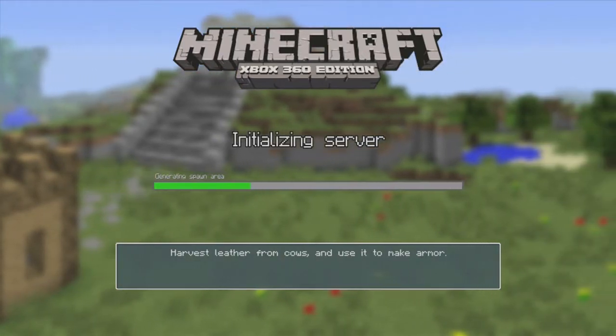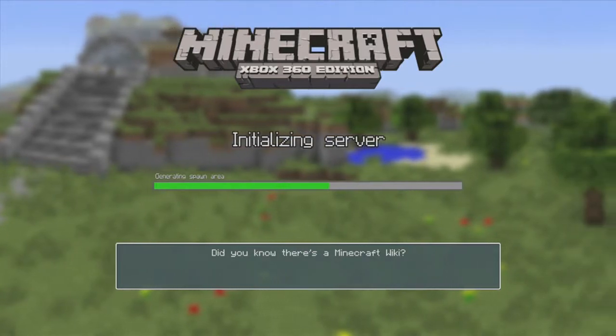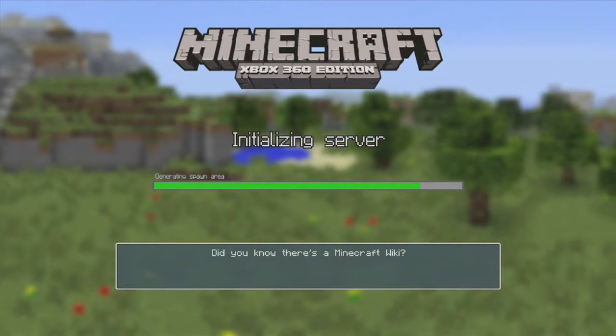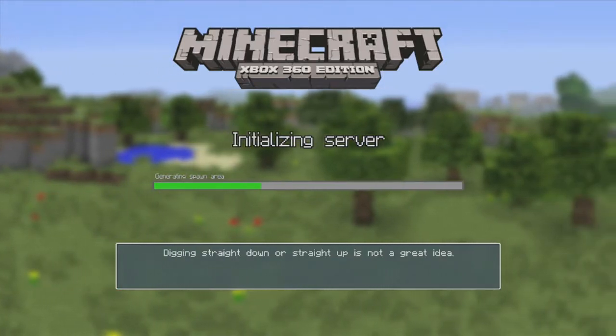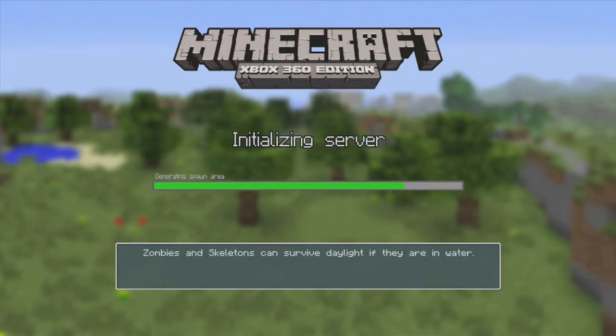Loading tip: harvest leather from cows and use it to make armor. Did you know there's a Minecraft wiki? I did know that actually — I use that to get all my crafting recipes. But I don't need those, because this is the Xbox One; they've got all the crafting recipes for you.